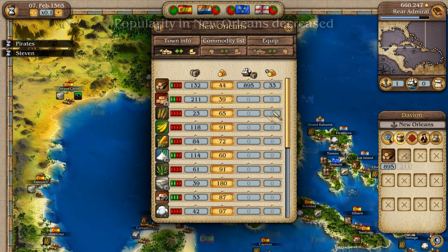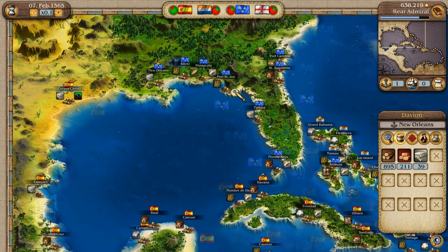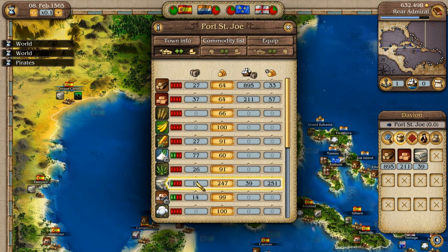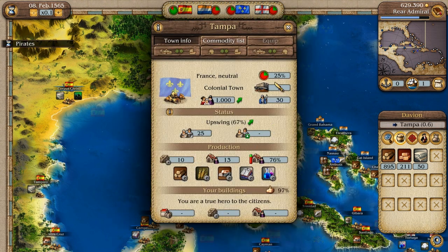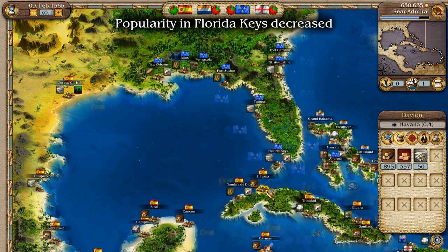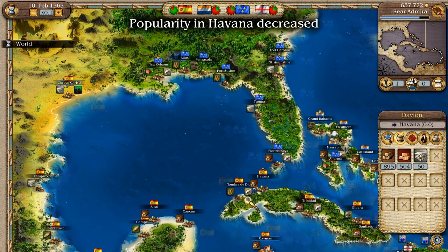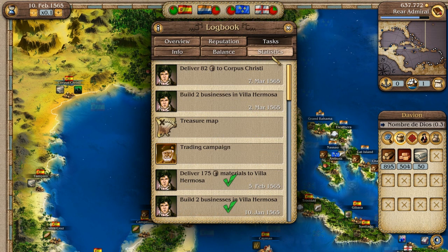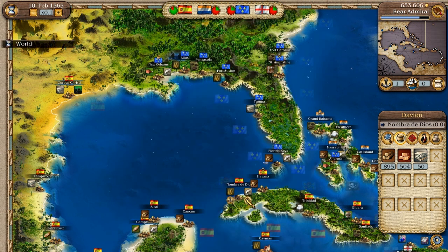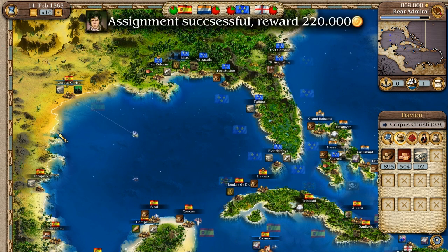You've got some stuff we need. Port St. Joe — textiles, only 11 though. Camper, you sell clothes. Florida Keys — you sell bricks. Let's go to them and buy a lot of bricks, that should last us a long time. We need the textiles though. Let's go ahead to Havana, take some more bricks. Nombre de Dios — how much textiles do we actually need? 82. That's enough — Corpus Christi. Nombre de Dios don't really like us anymore. Assignment successful — very nice.